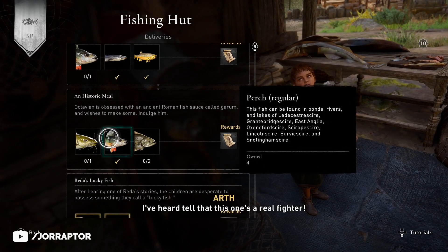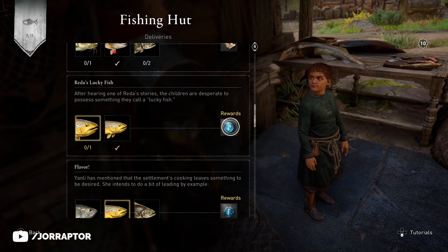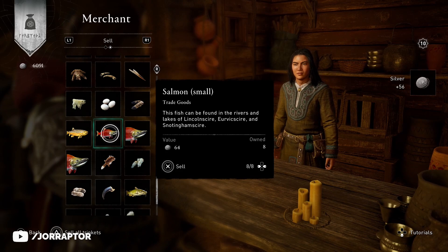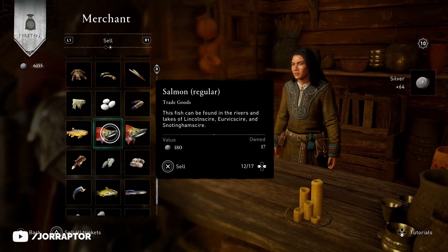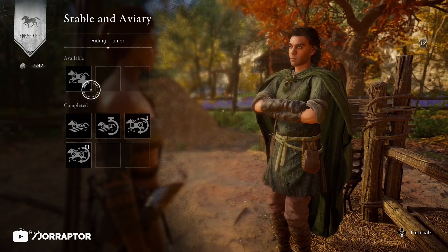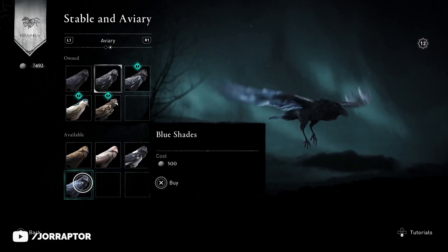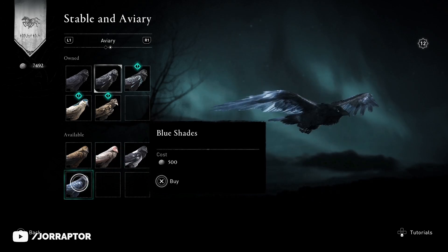After the second run there's nothing left to deliver at the fishing hut, so just do it one time. Otherwise, head straight to the vendor, because at the shop you can let the money come in by selling the fish. You can also immediately buy things like cosmetics, tattoos, runes. Maybe you haven't gotten all the mount upgrades yet — totally do it because it will make your life way easier. Or maybe you want a new skin for your bird, or you can buy maps at the cartographer to know where things are.